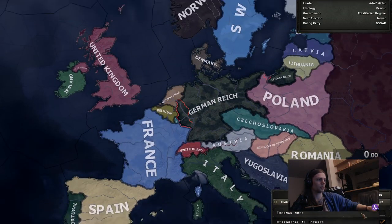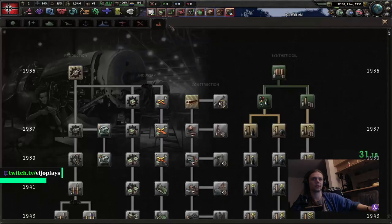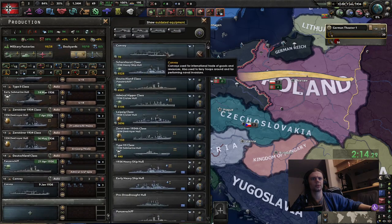Let's make the strongest German Reich. Very easy, basic research stuff as always. We don't need all of those boats. Let's go for like three on convoys.